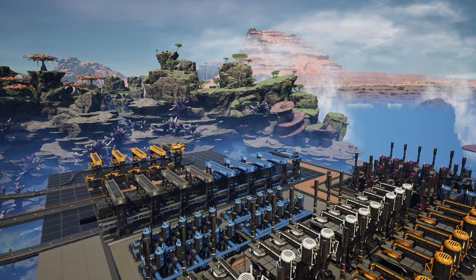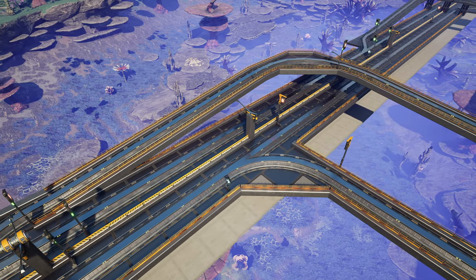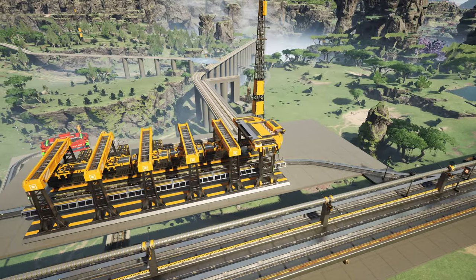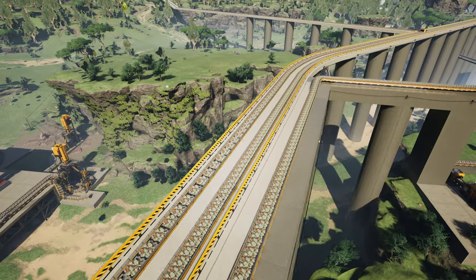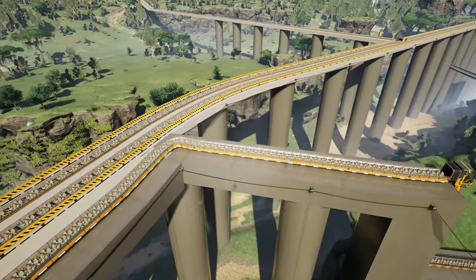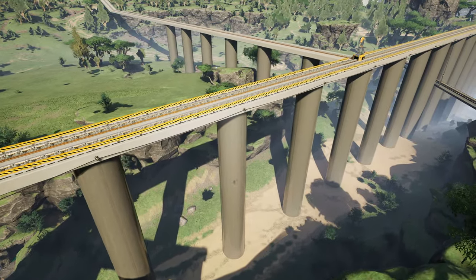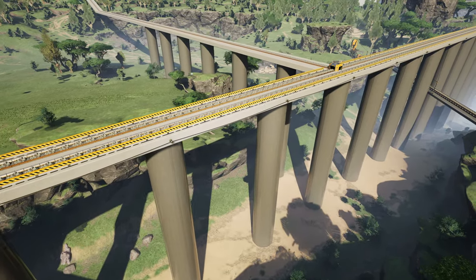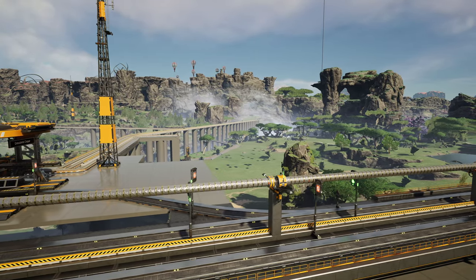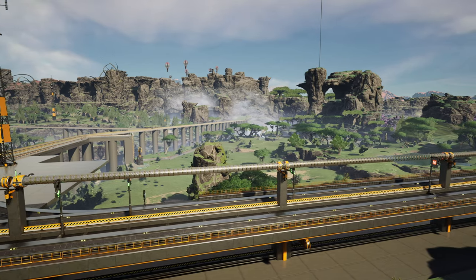Above these refineries I want to put down a platform for quite a few refineries using the pure copper recipe. We're going to add an overpass and a train station to bring copper over from a location we built a while back. I've upgraded all the belts to 780 per minute to bring in a lot more material. Each line is bringing in 600 due to the ore nodes in the vicinity - we just don't have any more copper nodes to attach, so 600 it is.